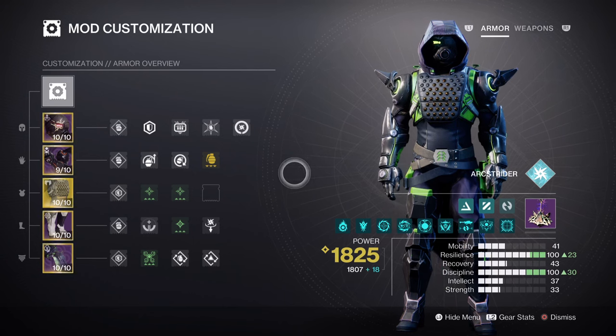At tier 10 resilience, we will be high enough to survive most one-shot hits in Master to GM level content, with the only downside being slow recovery speed. If you do have the space to do so, expand your recovery to at least tier 5 for safekeeping. Discipline will be at tier 10 for a 53-second cooldown. As your grenades will be arc bolt grenades, they don't offer a lot in terms of damage and duration.